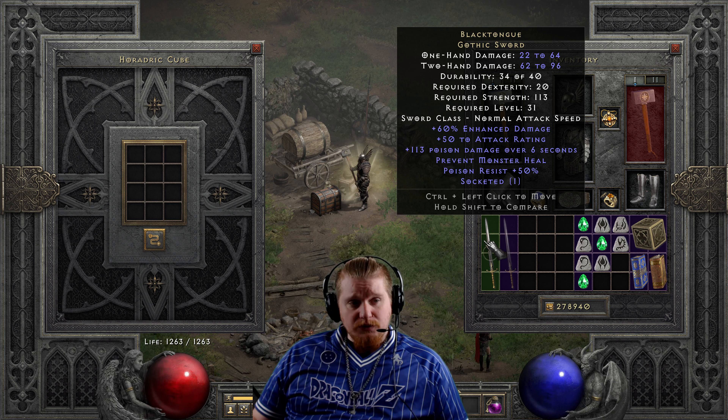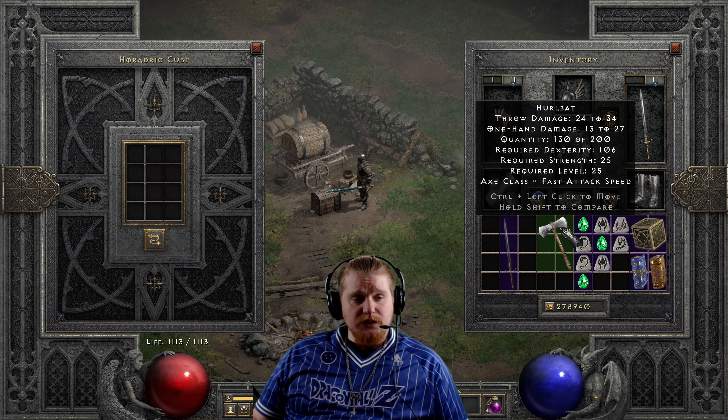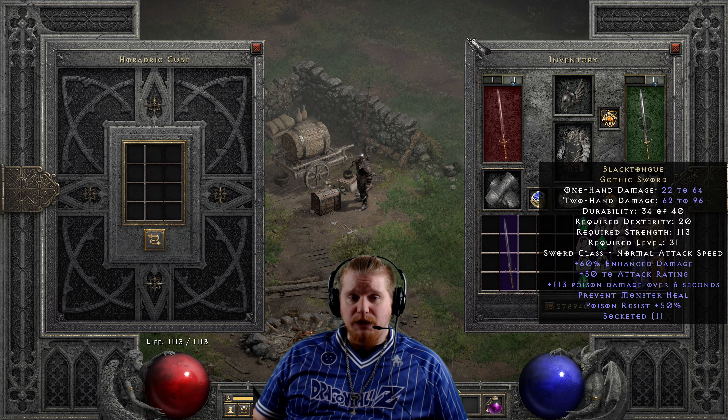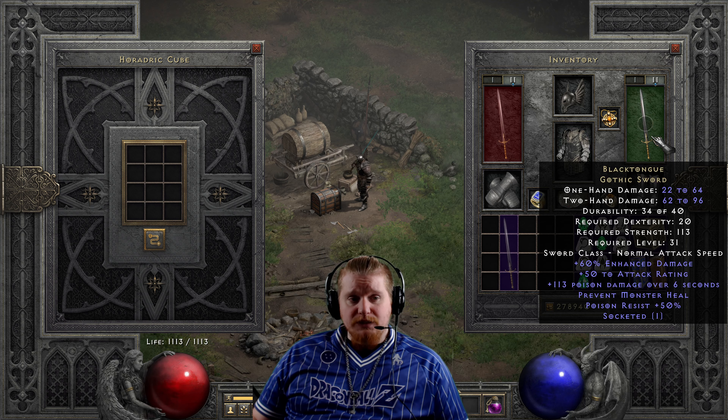Not bad at all — level 31 is still relatively low. The damage actually went up decently: 22 to 64 one-handed and 62 to 96 two-handed is not bad. But really the main key here is the Prevent Monster Heal combined with the poison damage. If you were a Barbarian, for instance, and wanted to get good use out of this, your best bet would simply be to use this as an off-hand or main-hand weapon.